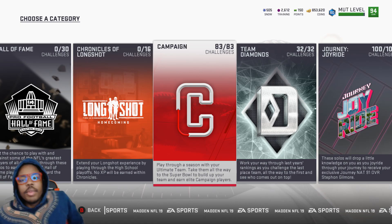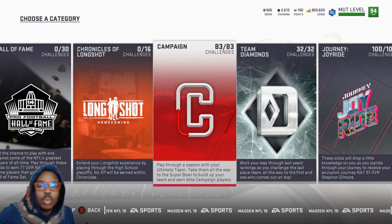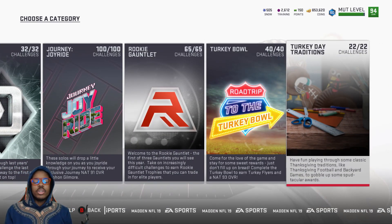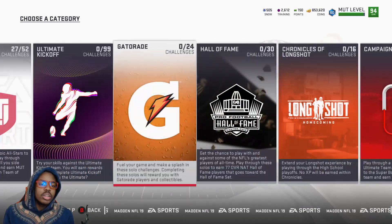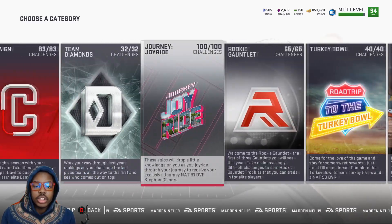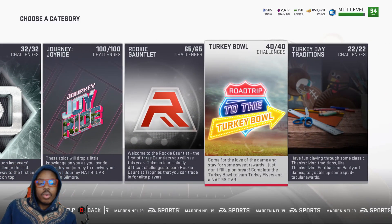Hey, what's going on guys, Aphectz here. Today we've got a quick video — I'm going to be showing you guys how to level up the fastest way in Madden 19 Ultimate Team, how to get to level 70 and the new Series 4 update. Everybody's trying to get to level 70 as fast as possible so you can get your power pass and quickly power up either your Amos Dion or whoever you want to power up — Tyreek, whoever.